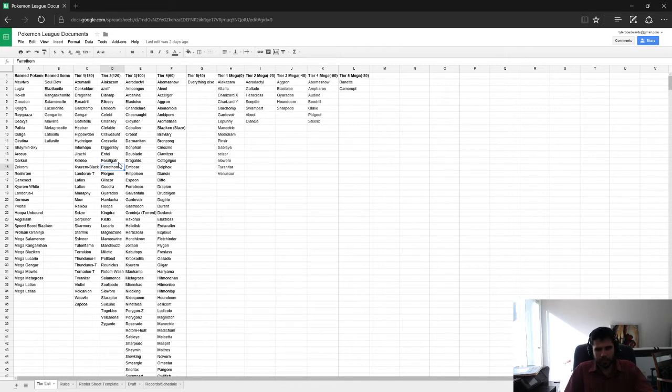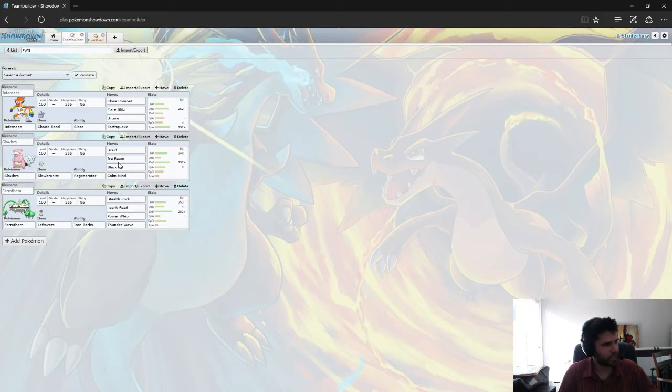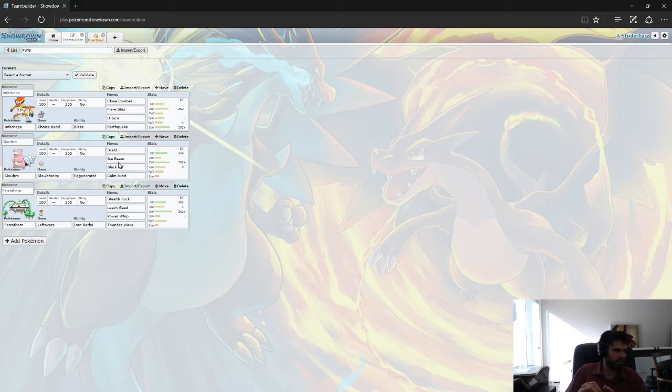I have an example team here. This is an example moveset — obviously not set in stone in any way, especially in a league format. You can do anything you want with these Pokemon. We have a very offensive Choice Band Infernape, a setup set on Slowbro with Calm Mind, Slack Off, Ice Beam, and Scald — pretty good type coverage there. And Ferrothorn is designed to set up Stealth Rocks, take as many hits as it can, and maybe status things with Thunder Wave to make the rest of your Mons' jobs easier. This is a good example of a Fire, Water, Grass core that is pick efficient — you're not wasting any picks.